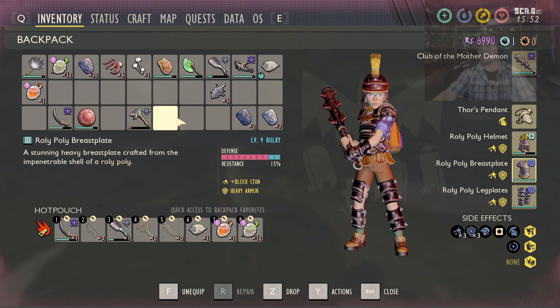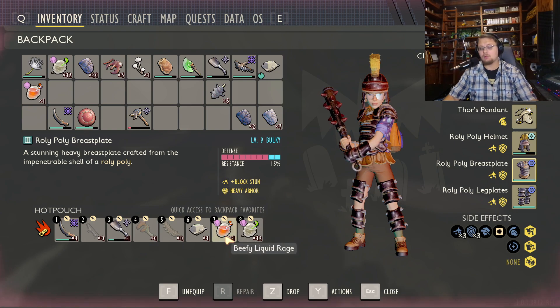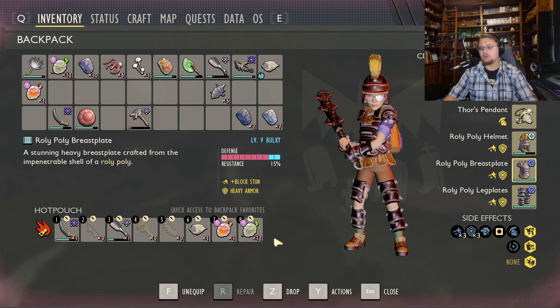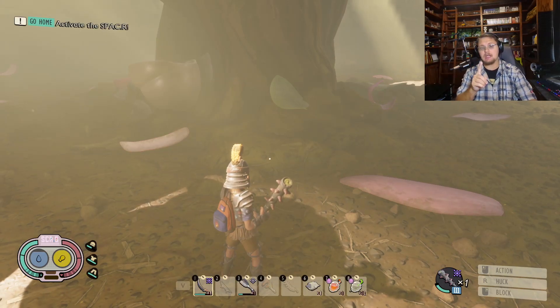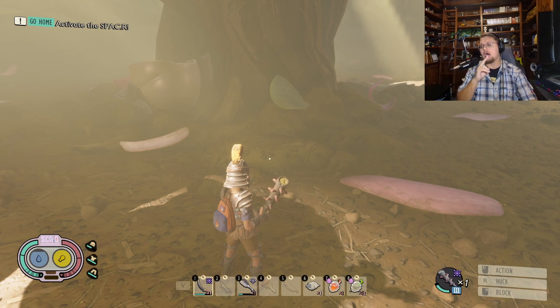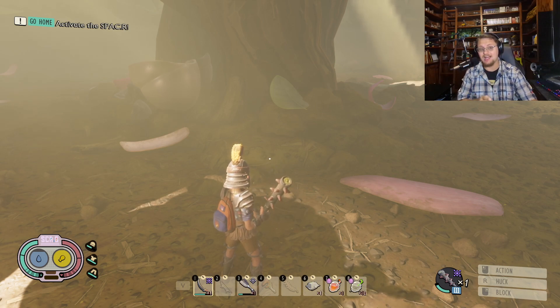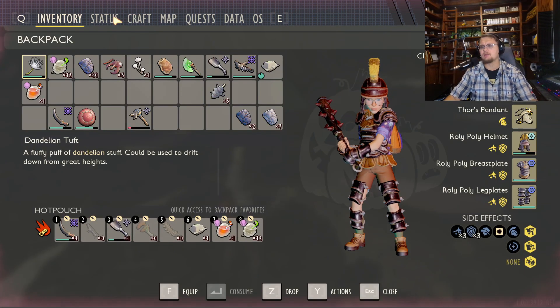You're also going to need a couple of other items: a Liquid Rage and a Fungus Smoothie. Liquid Rage ups your damage — the more damage you can do per swing the better when fighting a large boss like this. The Fungus Smoothie reduces the stamina required to swing your weapons, allowing you to swing that many more times.